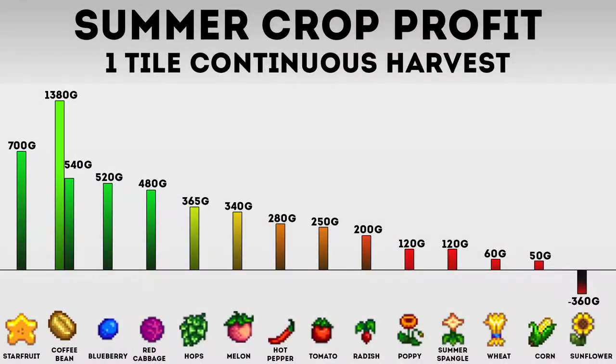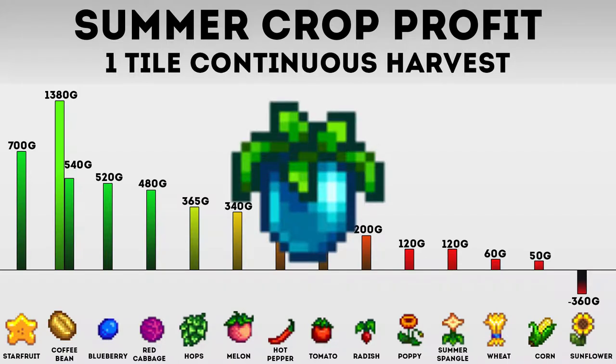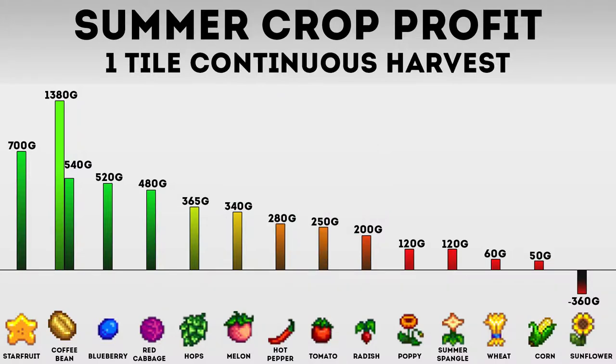Let's move on to the chart I've prepared to make it easy to visualize and absorb the information we're going to go over. If you're familiar with the game, the first thing you're going to notice is that the ancient fruit is not on the list. The ancient fruit is the best crop of every single season, but it is kind of a technicality, so I don't include it in a summer-themed guide.